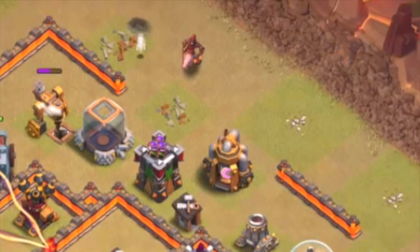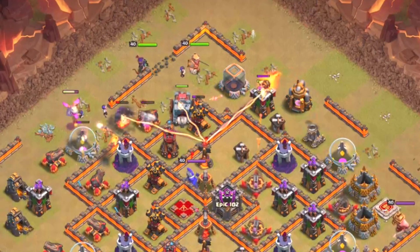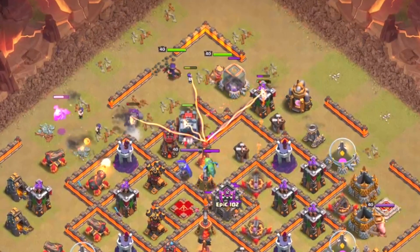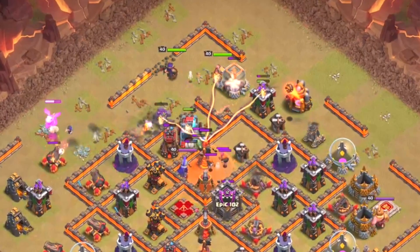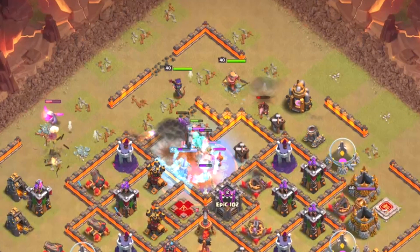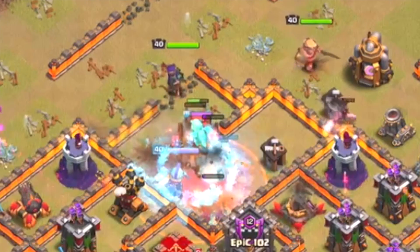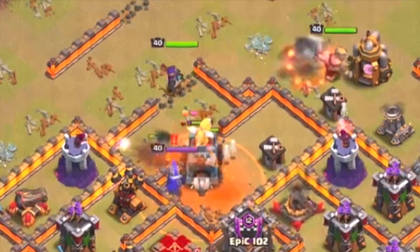You'll notice a few hog riders — two, to be exact — going in on that archer tower to alleviate pressure off the wall wrecker. They're able to take it down just the two of them, even under fire from a mortar. You'll also notice the clan castle troops coming out at the same time, so a lot is happening. You've got some valkyries, a baby dragon, and a poison spell and freeze spell placed to freeze the queen.